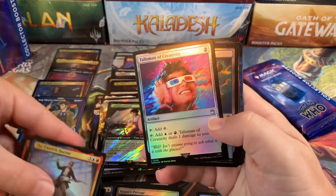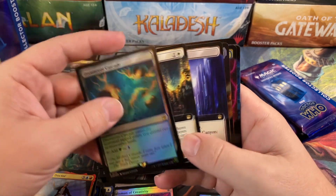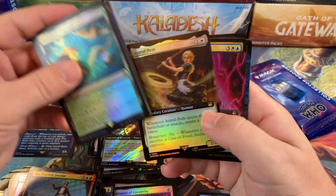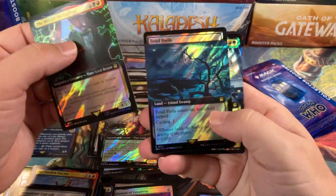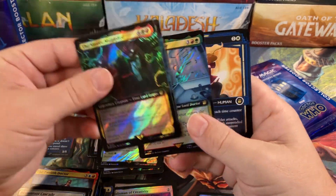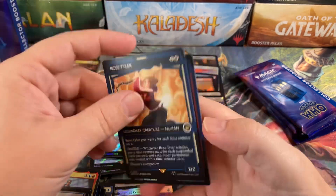Dream Root Cascade, Thousand Minute Creativity, Dream Root Cascade again, Everybody Lives, Sunbake Canyon, Astrid Peth, Fractured Identity, Master Multiplied, Search Well, Fitted Pools, and Fugitive Doctor Surge, Rose Tyler, and the Master, Gallifrey's End again.